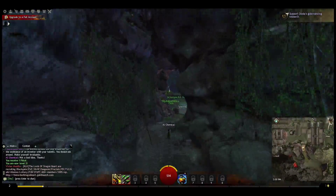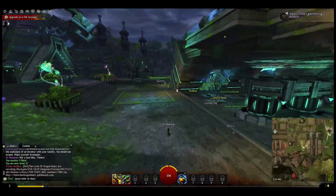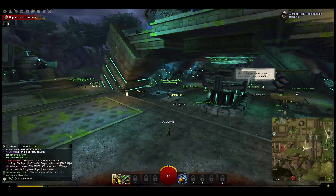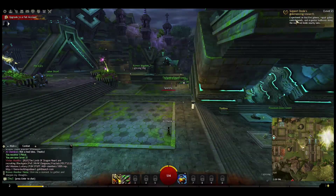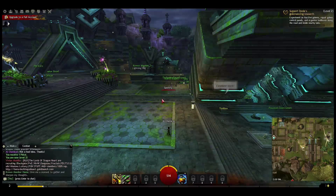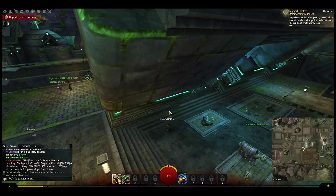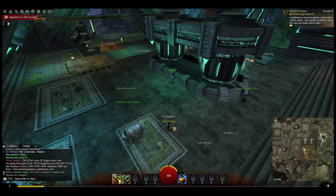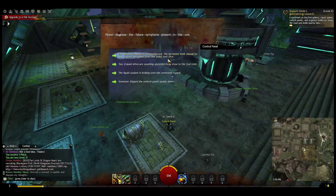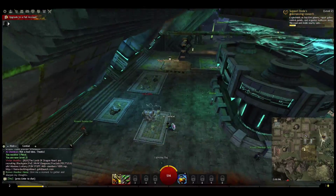You can see that the closest item to you is on your mini-map and it has kind of a sparkle around it — in this case around a heart. It's an outline showing we haven't done it, so we need to do it. In the upper right-hand corner you can see the task. You're now close enough to perform it. It says: experiment on inactive golems, repair golem control panels, and organize tool boxes along the road and inside nearby labs. They're showing up in red, so they're something for you to click on and interact with using the F key.